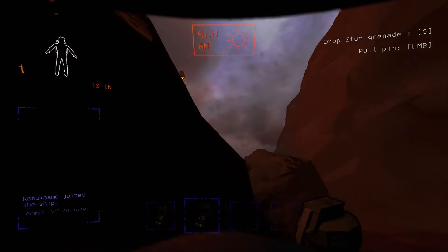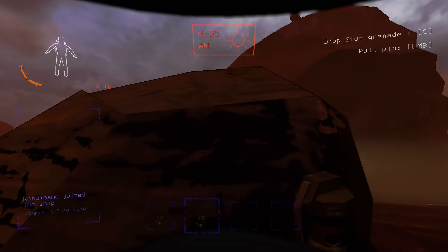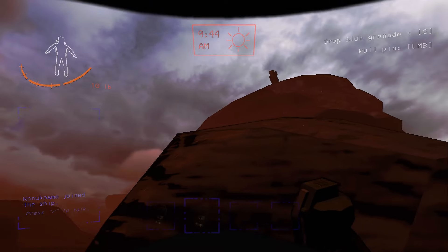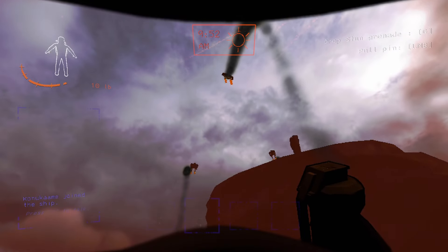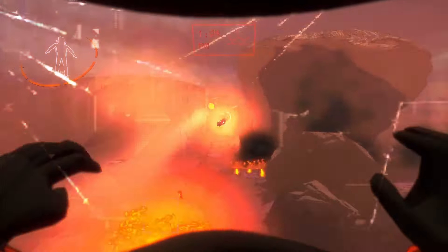In terms of how to survive the Old Bird, one good way of breaking line of sight is to do ring around the rosie on a rock, like I'm doing on screen here. It will eventually lose interest and fly away, and when it flies up it seems to completely forget you exist, so you can just use that opportunity to run. Just make sure you're not going in the same direction as its flight path.